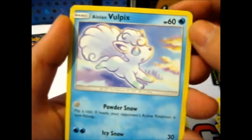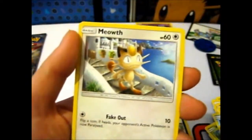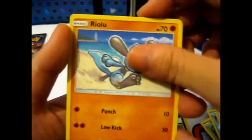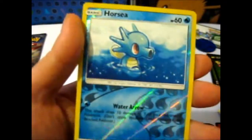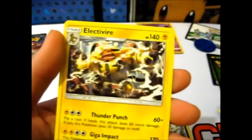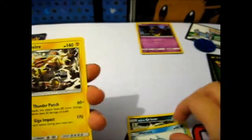Togedemaru. Wimpod. A Alolan Vulpix — very pretty. Mawhile. Riolu. A Horsea. I don't know how cute it is. And where is an Electivire? Not hollow at all.